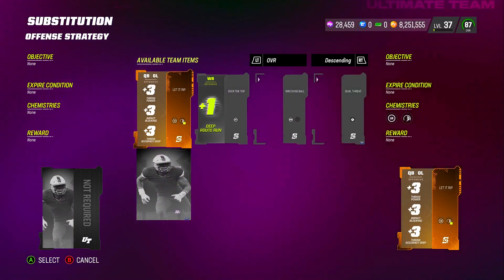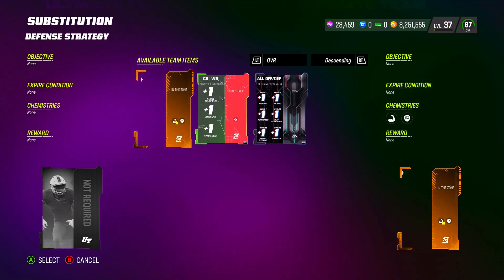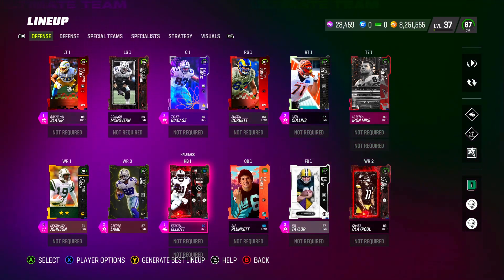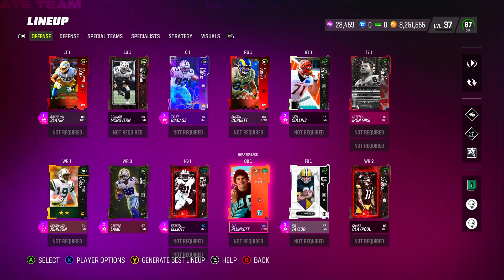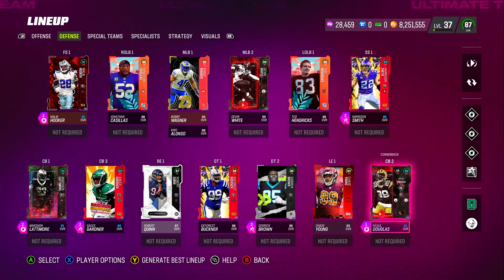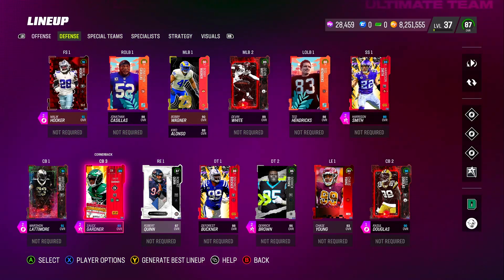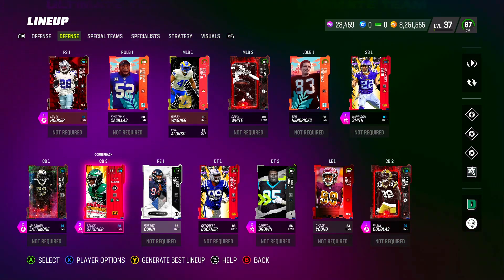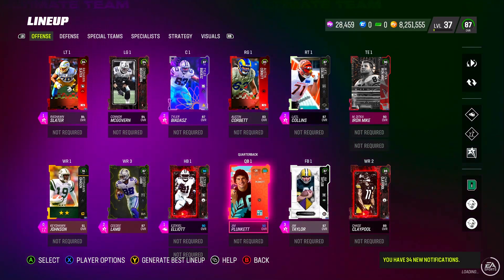Now let's go over the strategy cards. If you do want to invest in legendary strategy cards, I'll show you how the team looks with them. Jim Plunkett went from 88 up to a 90 overall, Zeke Ali went up to a 90, Marshawn Lattimore and Sauce Gardner are boosted, Rascal Douglas went up to a 90, and Harrison Smith went up to an 89. Everything looks a lot more goonish with those legendary strategy cards. You don't have to have them — there are rare and epic ones that aren't expensive that will juice up your players too.